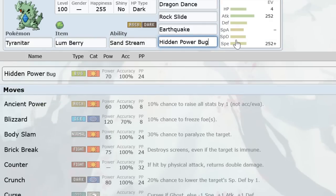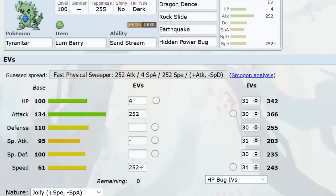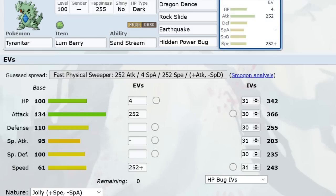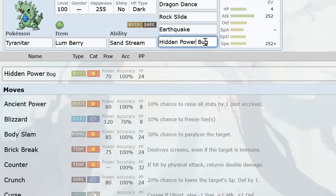The EVs aren't gonna change — just slap Double Edge over HP Bug and a Lichi Berry over Lum for that option. One other thing: Salac Berry with Endure in the last slot is really nice, because if you dance as something faster comes in like Dugtrio or Aerodactyl that's gonna KO you, you can just Endure. The Salac will give you the second speed boost you need and then you will outrun everything and probably sweep.